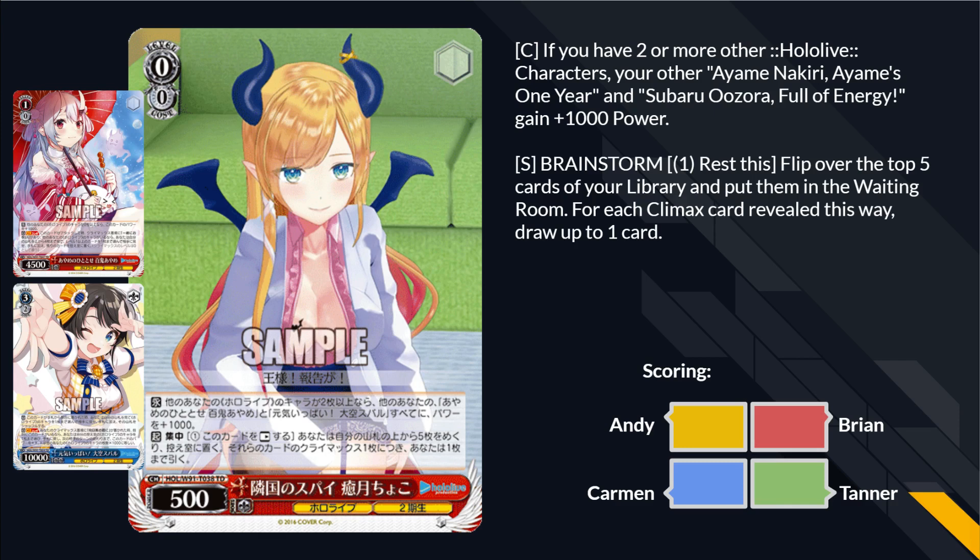Favorite card profile — Brainstorm Choco. If you have two or more other Hololive characters, your other Ayame Nakiri, Ayame's one year, Subaru Uzaru, Fool of Energy get a thousand power. That's a lot of words. Flip over the top five cards of your deck — it's a brainstorm for five to draw a card. Card looks familiar. Yep, they're in every single one.